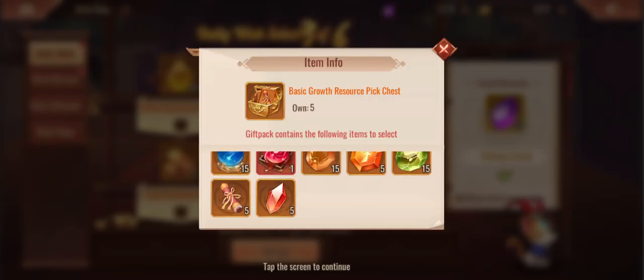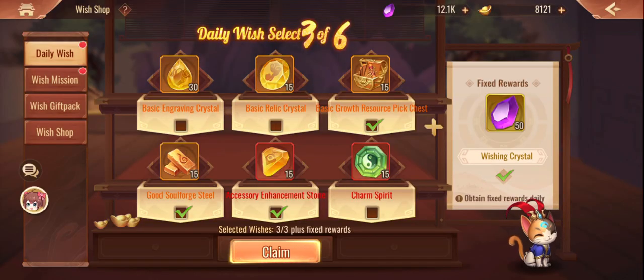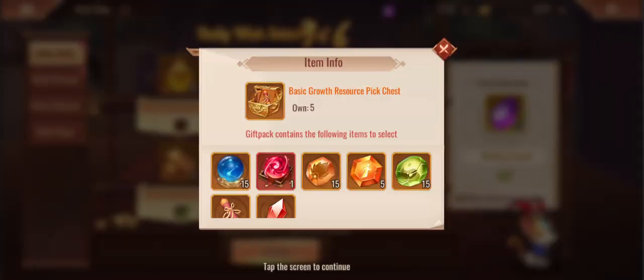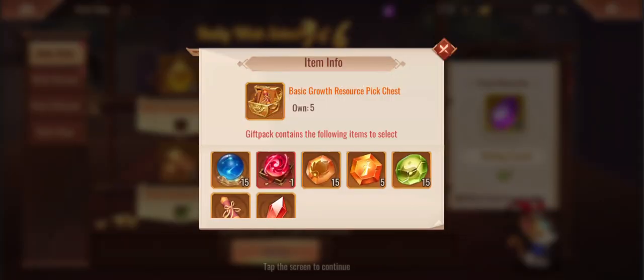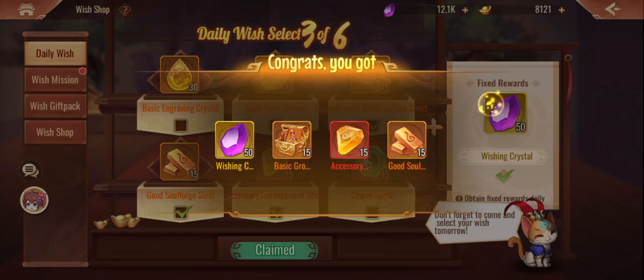The selection chest seems pretty mandatory. For accessory stones, I would strongly recommend going for the Soulforge Steel because you're going to need a bucket load later on - feeding into the next tier and then the tier after that. The superior tier is pretty expensive to get. I'm pretty happy that every day we're going to have a chance to get some free training pills and free beast pills.